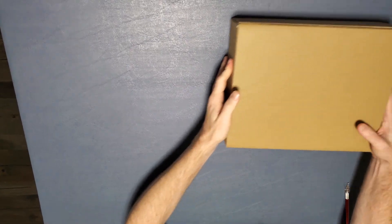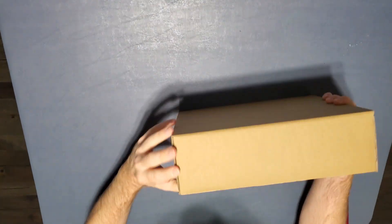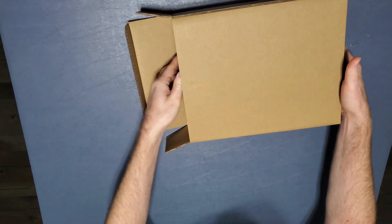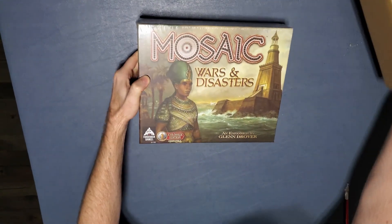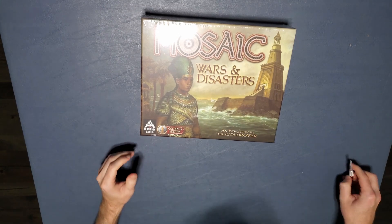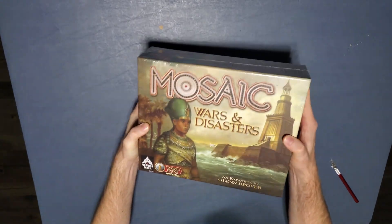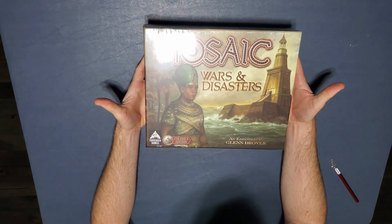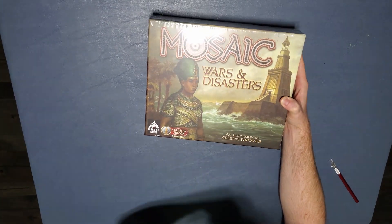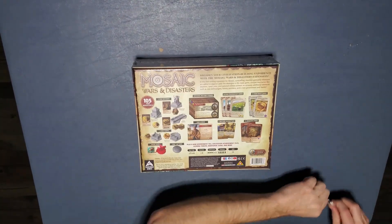Hey guys, this is Tim — Game Time. Got a new game here, just got it in the mail. I'm gonna try to do an unboxing of it. I hope it's not damaged; I haven't even opened it up yet. I got Mosaic Wars and Disasters — this is a 2022 Kickstarter. Wow, it's a bit heavy. This is the Colossus Edition for the expansion. There are two different versions, but this is all the stuff it comes with. Let me open it up.